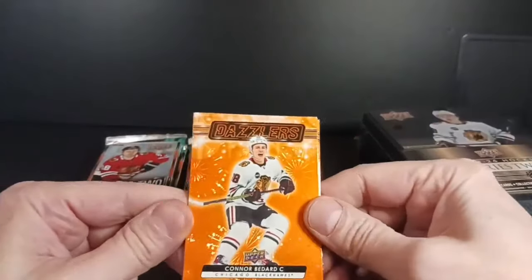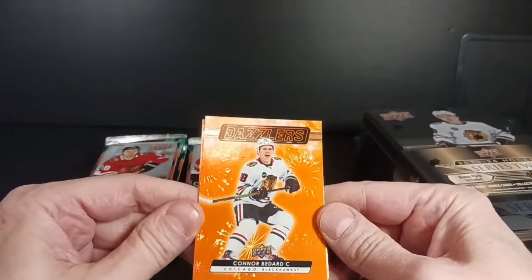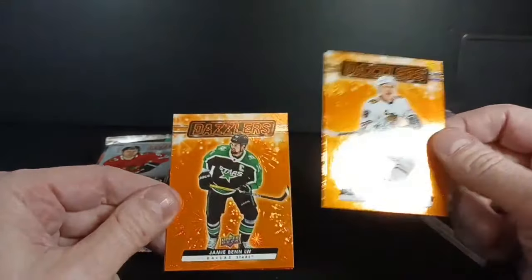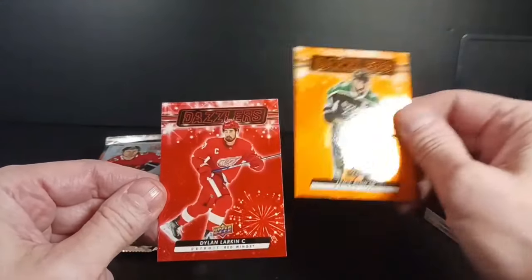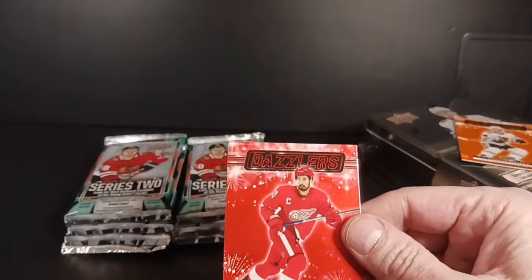I'm sitting here yammering and I'm looking at a nice orange dazzler — very first card in the break. Connor Bedard orange dazzler with a Jamie Benn. DZ79. That's funny, I'm not even paying attention. We've also got a red one with D-Boss still lurking. That is a cool card for color match.